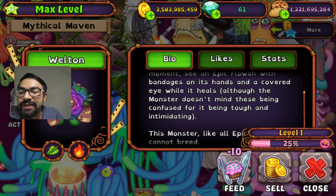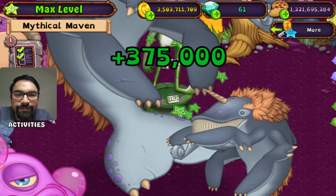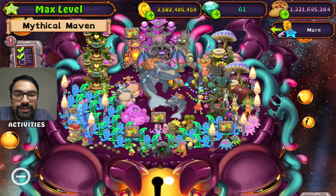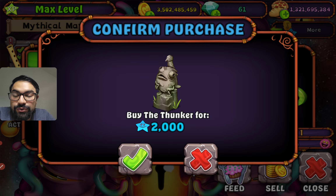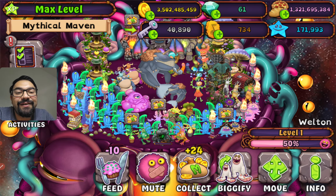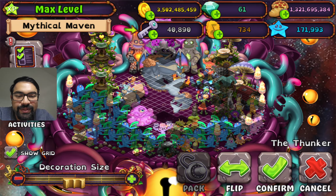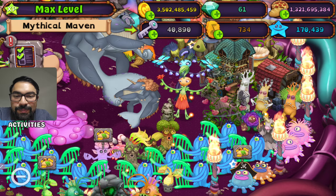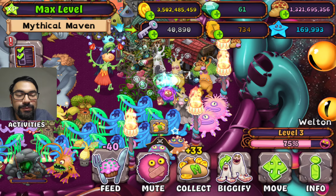This monster, like all epic monsters, can be bred when it's available. We may buy a micro monument, and other monsters can also benefit from the macro monument. Epic Floa, what do you like? Oh, it's a tanker for 2000 star points — how many do I have? I have 170 out of 1000. Kind of a spirit statue — the baby spirit statue.